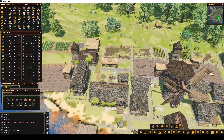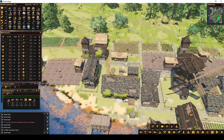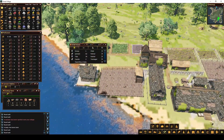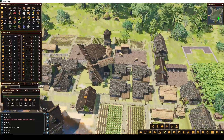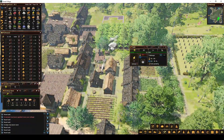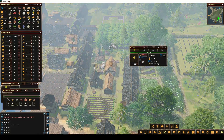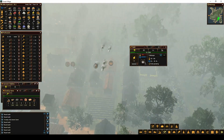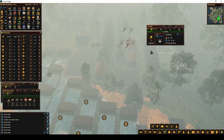Welcome back to another episode of Life is Feudal Forest Village. In the last episode we built another house and we got cabbage, so we are trying that out in these farms. We just finished a round of oats in here, and now they are growing the fast-growing cabbage. We're going to see if we get any of it before the end of the season.